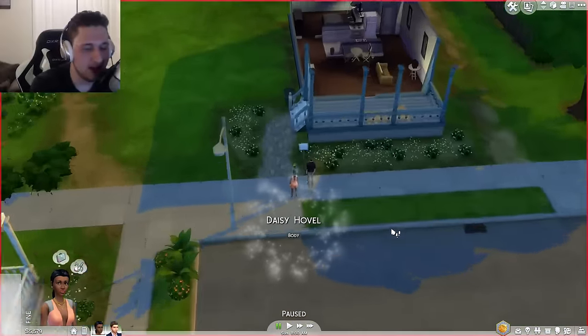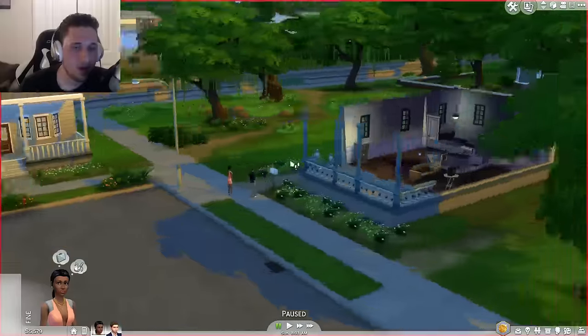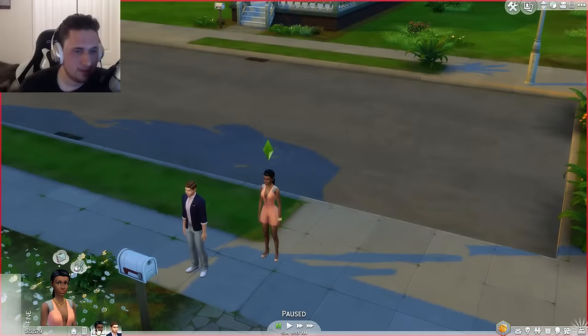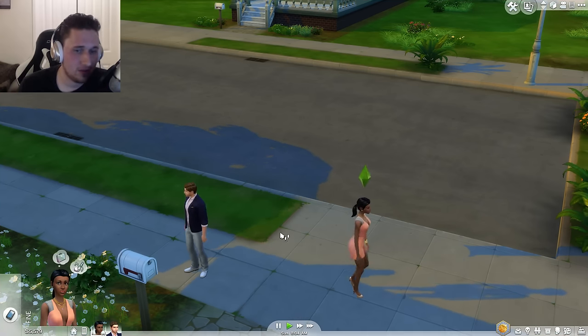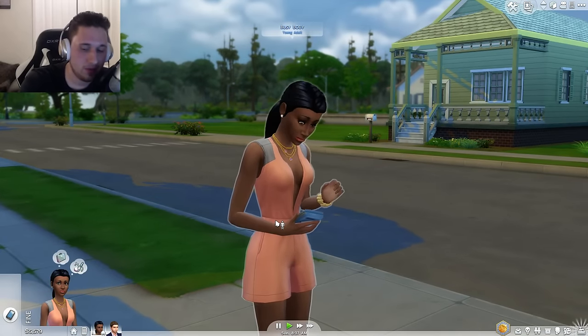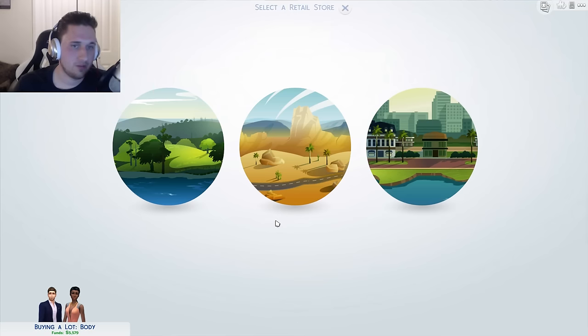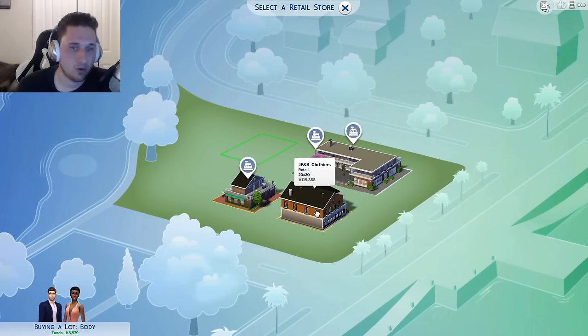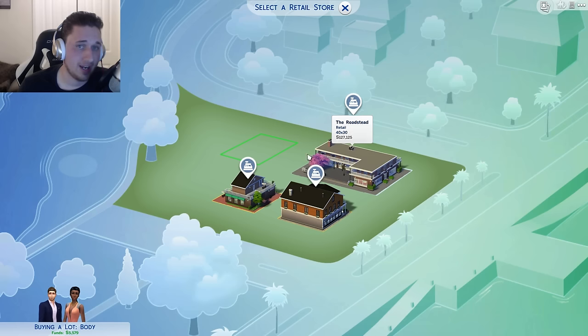Let me see the phone really quick — plan social event, travel, buy a retail store. So you can buy a retail store from the phone. You can buy one of the existing stores or buy a lot. You can choose anywhere you want to have the store — $119,000, $127,000, $71,000, or you can buy this for three grand and build your own tiny little shop. These are huge established businesses; this is the most expensive one.